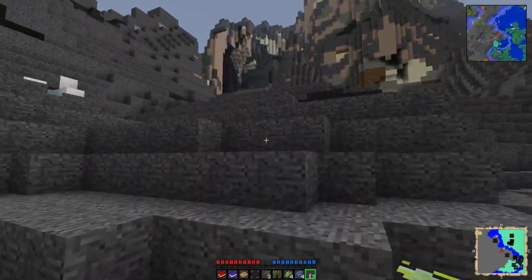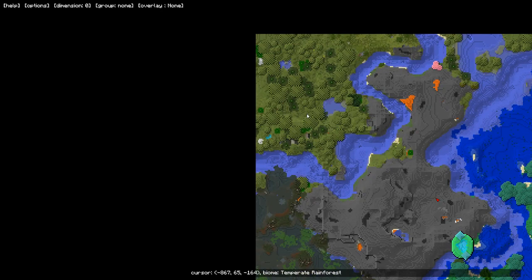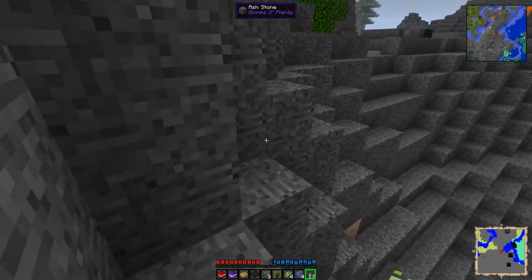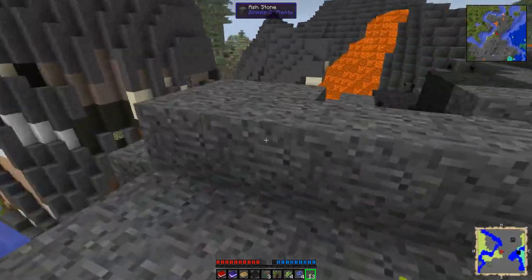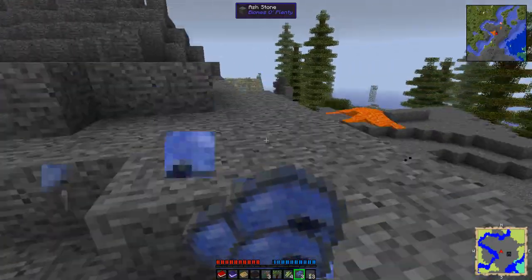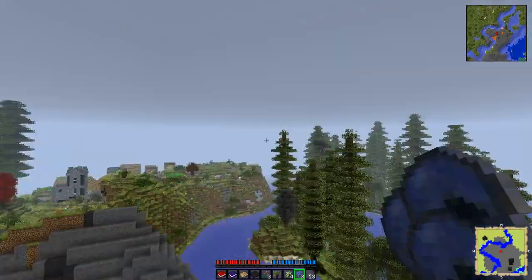This is an interesting biome but I'm not interested in it. Dead swamp... Temperate Rainforest — that will be an important thing to have the location of. You'll notice I have two mini-maps. One of them is on a weird color display. The one on the top right is Map Writer. It doesn't support mobs and only partially supports waypoints. I have the other one set up for mobs, and it provides world waypoints.